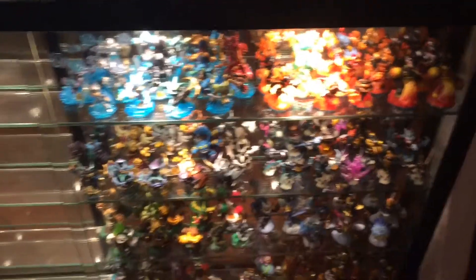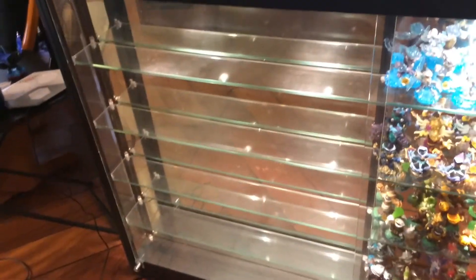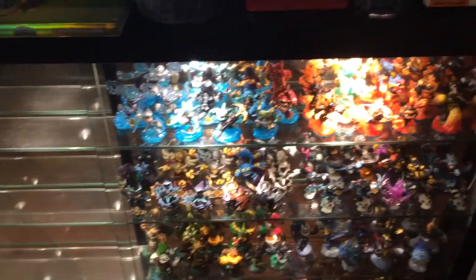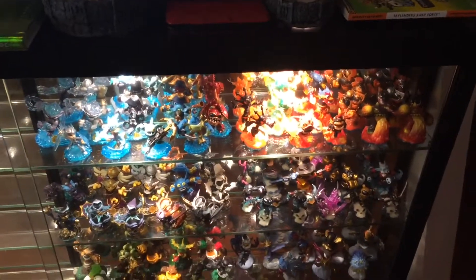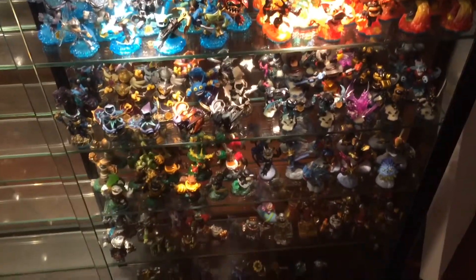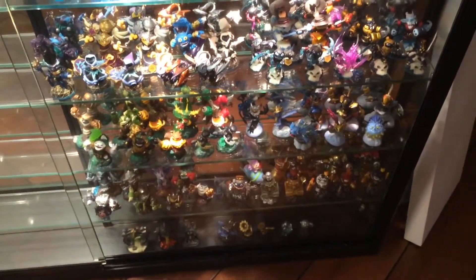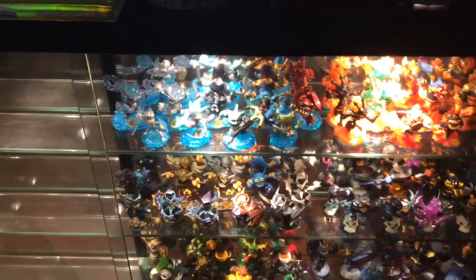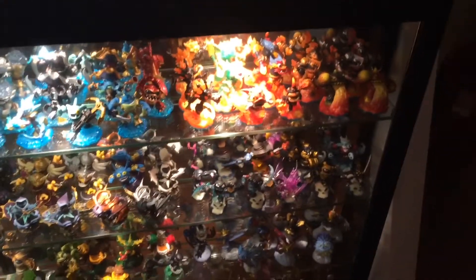This is a glass case here that's got a mirror back to it. This other half is for the Trap Team, which I currently have displayed in a different way at the moment. But I've got this entire case full — this is the majority. We have practically everything available for the Skylander Swap Force, starting with all the water and fire on the top row.